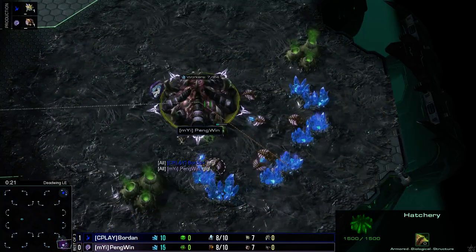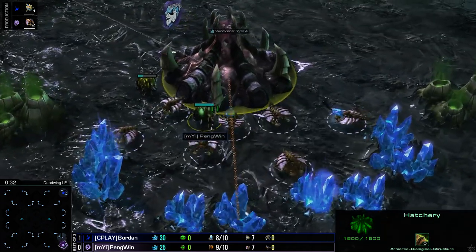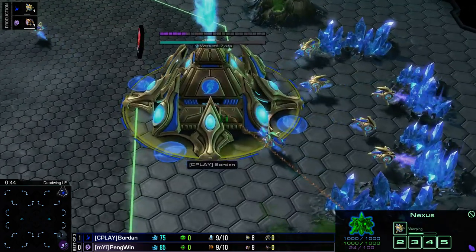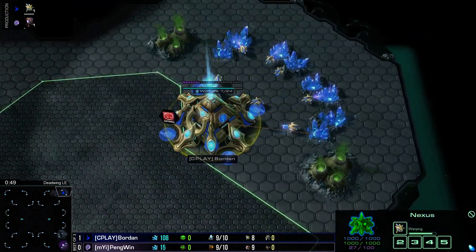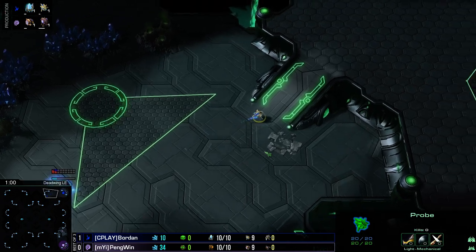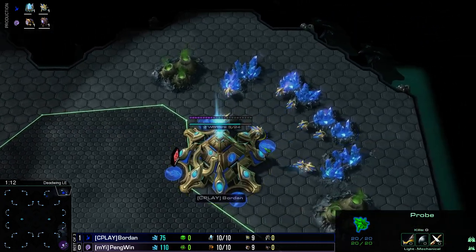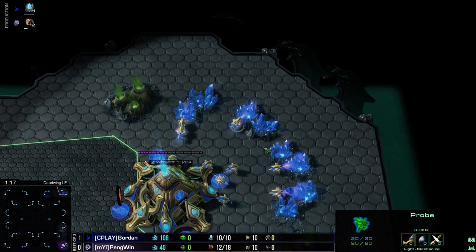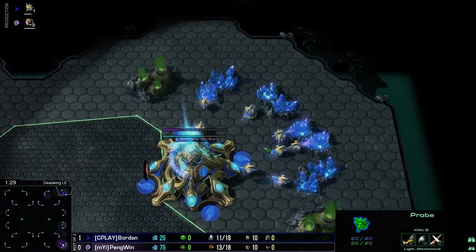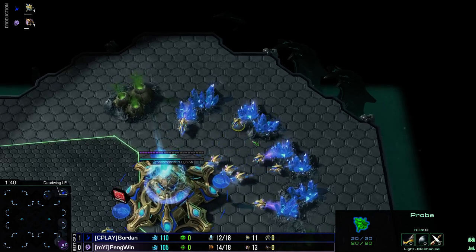Spawned on the bottom red side on Deadwing — our pink Zerg playing for My Insanity, it is Penguin. His opponent on the top right side as the blue Protoss playing for C-Play, it is Borden. Borden had some really good ideas last game. Penguin went a little overboard with the muta-corruptors, and Borden just reacted perfectly — he knew Penguin wasn't throwing out too many zerglings, so he opted for more and more stalkers instead of over-producing colossi.